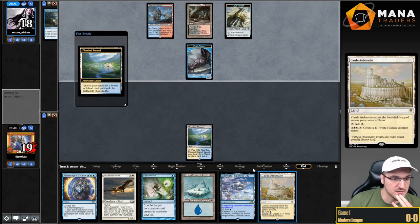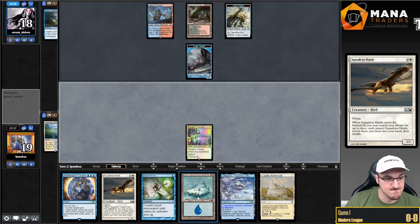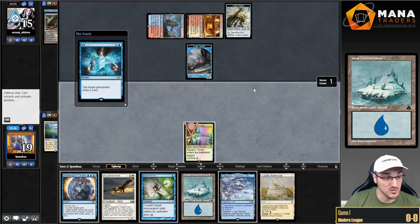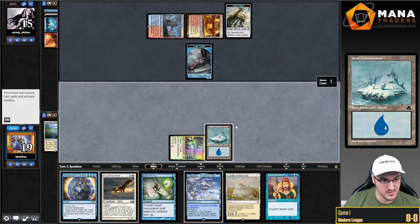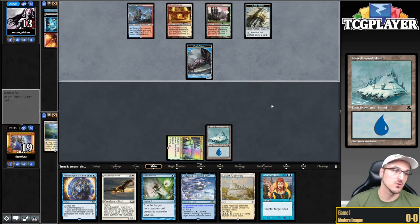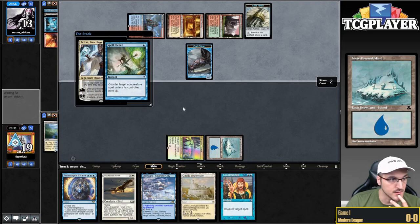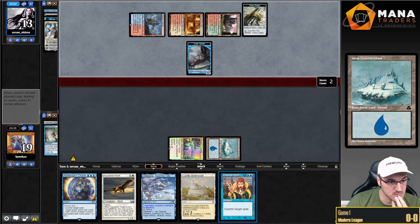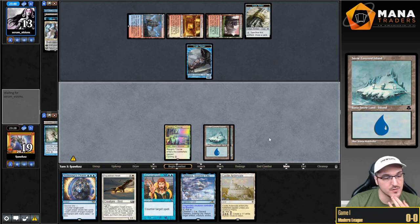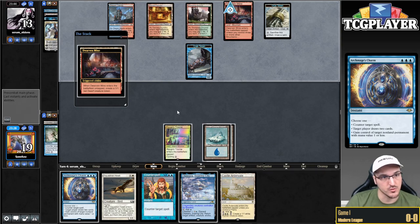My opponent is going to Fire and Ice here, but I kind of don't care because we're holding up Spell Pierce anyway. We did draw the Counterspell, which is funny. So if they slam the Teferi, we're just going to Pierce it. We drew a basic Island, so we're going to hold up Archmage's Charm. Next turn we'll be able to Counterspell plus Squadron Hawk. Opponent slams Teferi, and I'm going to Archmage's Charm there.